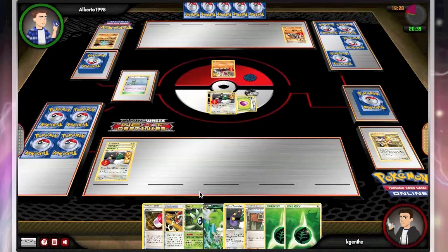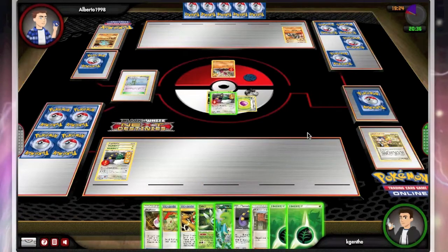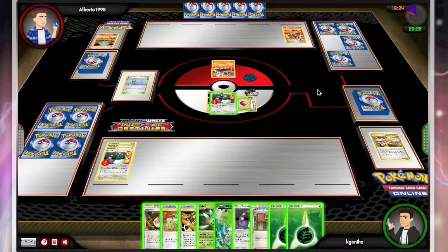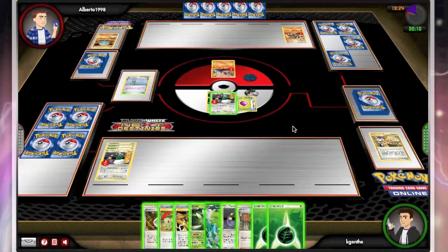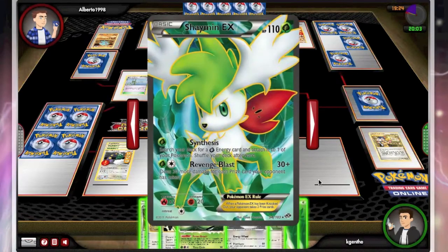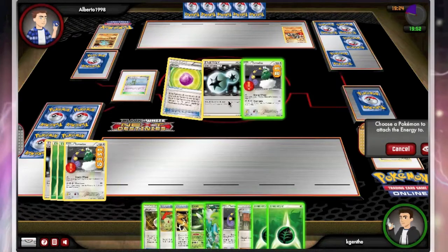He is going to put another fighting onto his Terrakion — Boulder Crush and Sacred Sword. Now I have to think I'm going to lay down a Tornadus. He must be thinking how is his Terrakion doing 80 damage a turn going to take out these Tornadus that are resistant. On top of that there's the Eviolite option. Terrakion can only do Sacred Sword once — after that it's forced to use Boulder Crush which doesn't do nearly enough damage. So here I'm looking at my Shaman, looking at Revenge Blast.